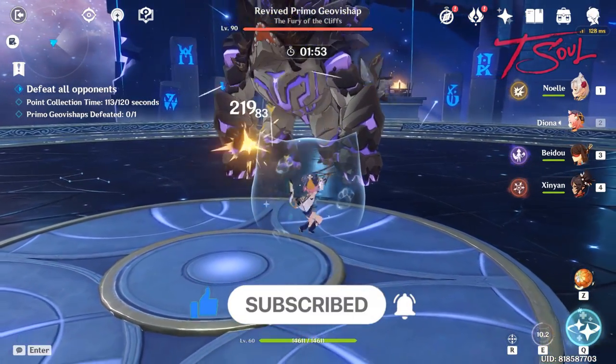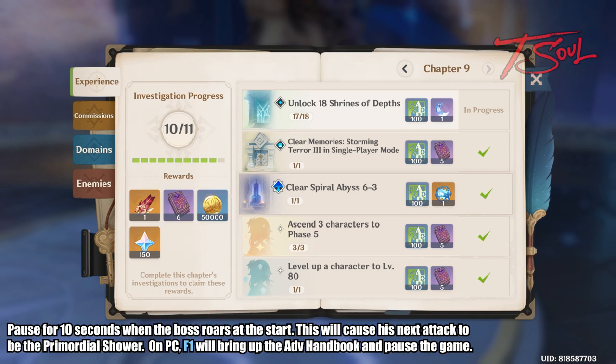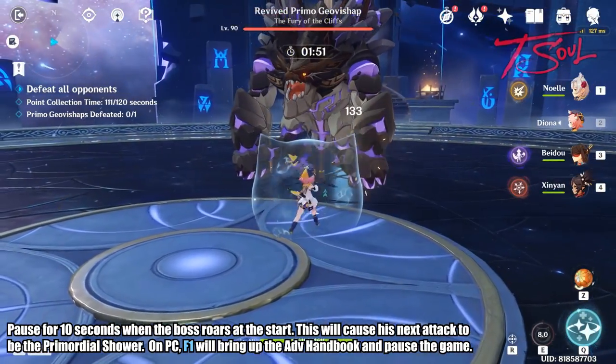After starting the fight, when the boss begins to roar, open your Adventurer's Handbook. This will pause the game, but internal timers will keep counting down. You will want to wait 10 seconds before unpausing. This will cause the boss to use his primordial breath right away.